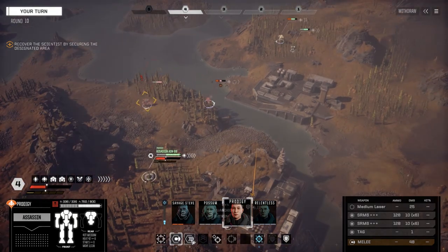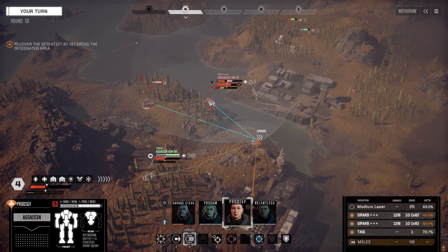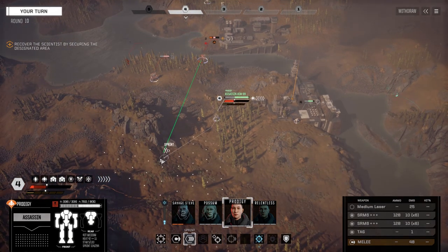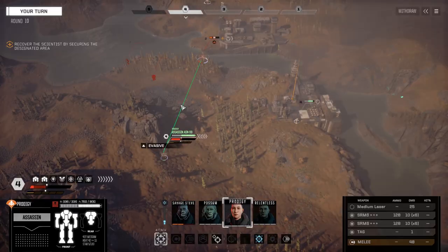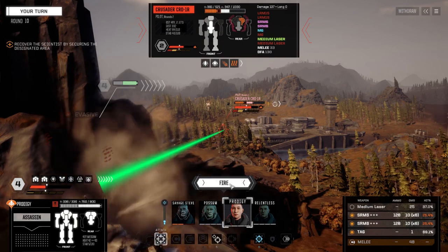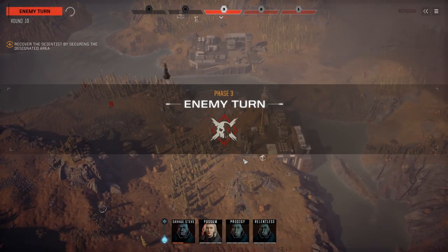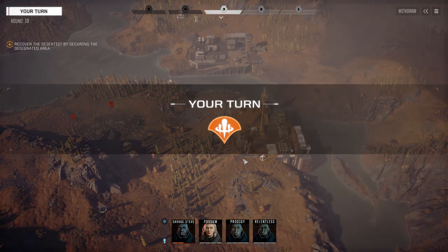Let's brace here. Can we keep the pressure on that guy? I can move back here and shoot him in the back - not really good chance to hit though. Let's fire everything on this guy. A couple hits, not bad. Tagged. Oh, he punched out! Nice - so we might get some good salvage. Okay, here comes some sprinting. As far as we can go this way please.